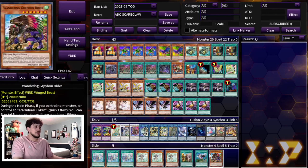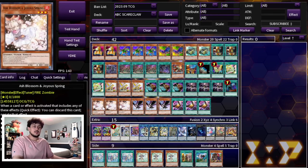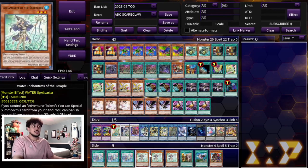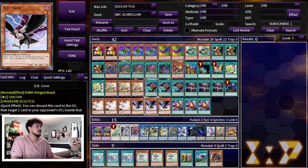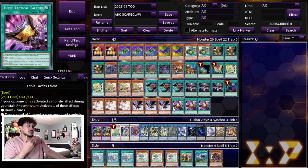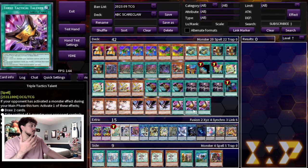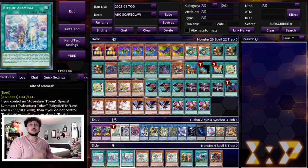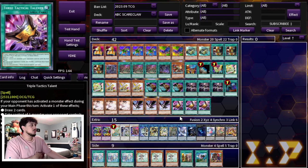You might be wondering why I have the adventure package in the side deck. You can play this deck with the hand trap version with Triple Tactics Talent like I'm playing here. Notice there are nine cards: 3 Ash, 3 DD Crow, and 3 Triple Tactics Talent. Well the adventure engine is also nine cards, so you can definitely play the adventure engine instead. You could cut 3 Droplets, 3 Tactics, and 3 hand traps — maybe DD Crow or Ash — and play the nine adventure cards instead. I chose hand traps because going second the hand traps and Triple Tactics Talent are a little bit stronger. But the adventure package is a viable option, especially with the rarity collection making those cards easier to get. You could also side Crossout with Droll and Lockbird so you don't lose to Droll — but I think that's something you'd side rather than main since not a lot of people are main decking Droll right now.